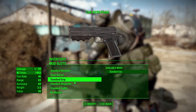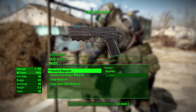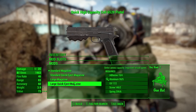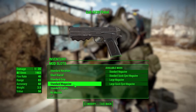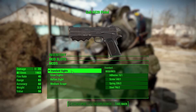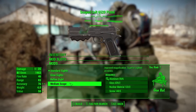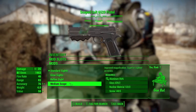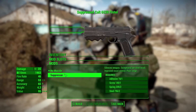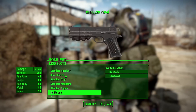When we do get into magazines, we thankfully do have at least the sort of standard pistol magazine options of either standard, quick eject, large, or large quick eject. Next in sights, we do have a few handy things — either the standard iron sights, glow sights, a reflex sight, or a medium scope. And then in muzzle, unfortunately we only have one thing in the form of the suppressor, but still, always good to have one of those.